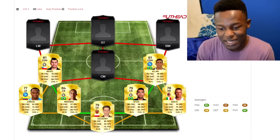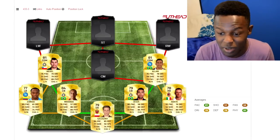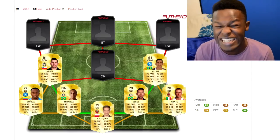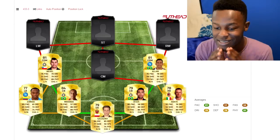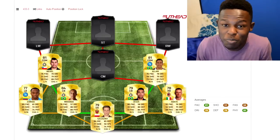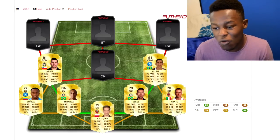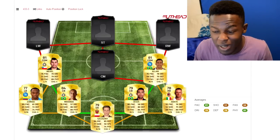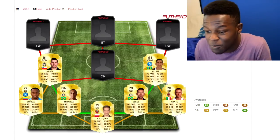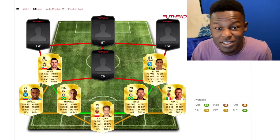Moving on to my center defensive midfielders, I have Matuidi and Allan. Matuidi will be the new Vidal in Serie A now that Vidal has gone to the Bundesliga — he has some OP stats: 76 pace, 79 defending, and 89 physical, which is insane. I'm pretty sure he'll be the go-to CDM. On the other side I've gone with Allan, who's new to Serie A — he has 76 pace, 78 dribbling, 81 physical, and 79 defending, which isn't bad at all for a CDM.